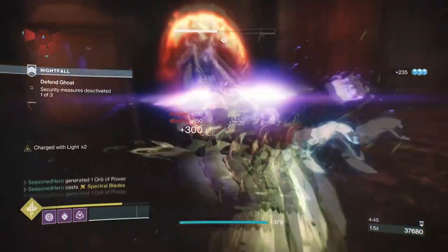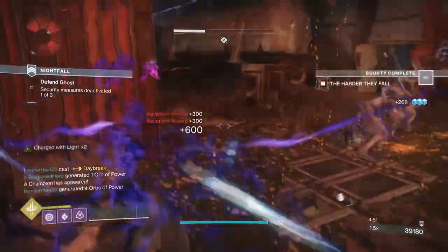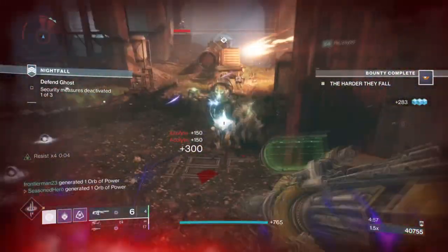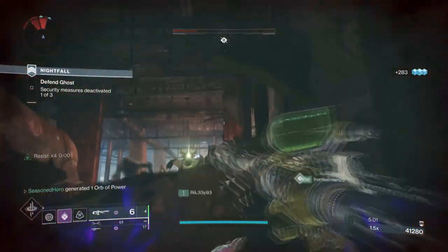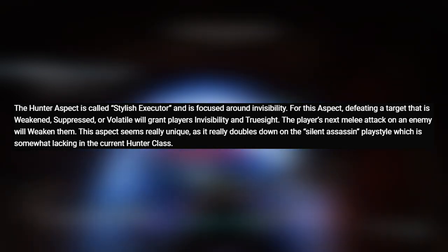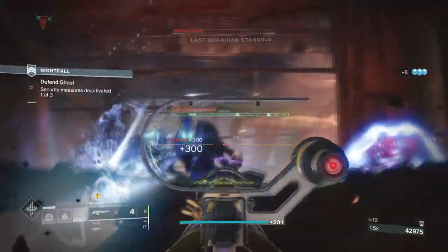As shown it comes out very powerful for the user as you only need to proc it one to two times via precision hits to activate your invisibility and generally go from there. The only downtime for the build is when your melee and mobility stats are refreshing, but except from that you can go invisible as many times as you like. I am aware of the new aspect called Stylish Executioner and this is actually the reason why I wanted to look into the subclass, as the aspect pretty much sounds like an upgraded version of Flawless Executioner.